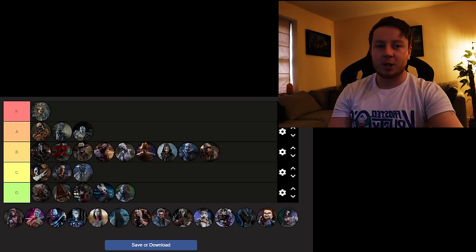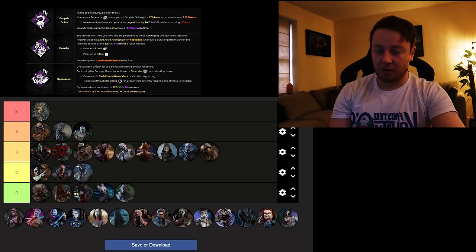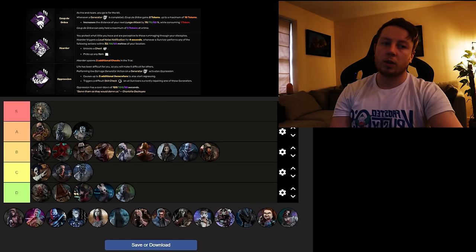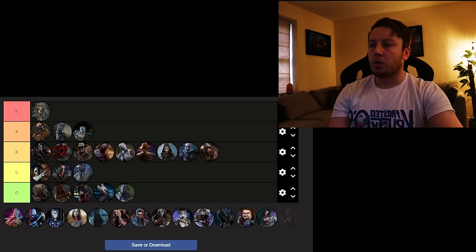Twins is up next with Coup de Grâce, which is fun — every time a gen is completed you gain stacks that let you lunge 80% further. That's fun-strong rather than strong-strong. Hoarder makes it so when a survivor loots a chest or picks up any item, you see their aura and get a notification — it also spawns two additional chests. Not great overall. Oppression is meant to be gen slowdown but needs a reduced cooldown — it gives difficult skill checks to generators being worked on when you kick one. Coup de Grâce is probably the only good perk there, so Twins is going along with Bubba — High C.